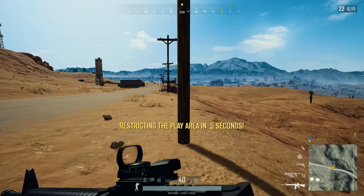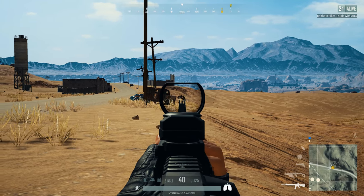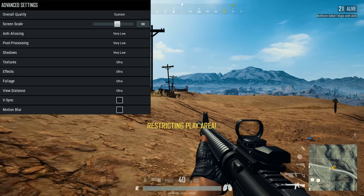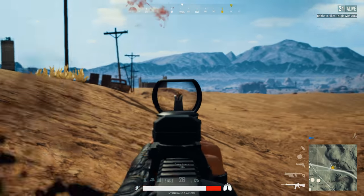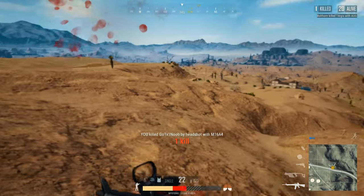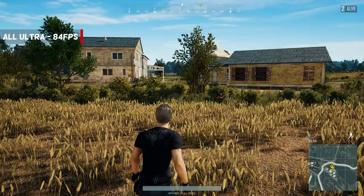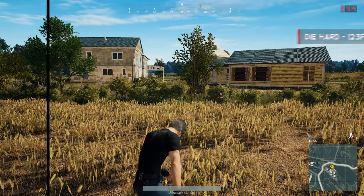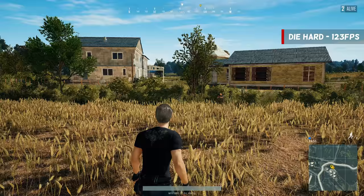We have now gone through all the graphics settings and we know the ultimate die hard settings. To summarize: set shadows, anti-aliasing, and post-processing to very low and leave everything else on ultra. This will give you the biggest advantage and make spotting enemies much easier. I started off at 84 frames per second and now I have 123 — that is 35 extra frames, plus I can now see my enemies more clearly.